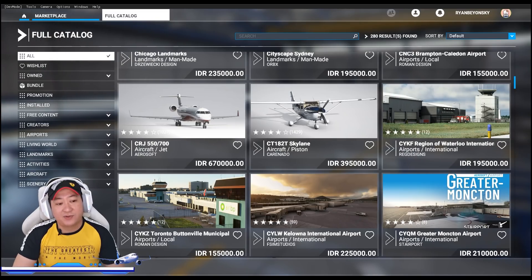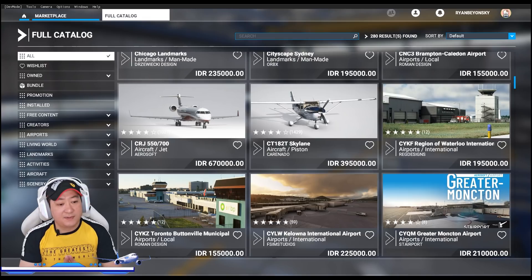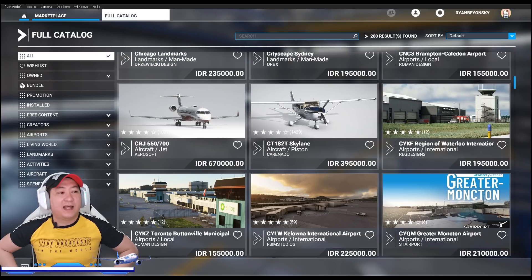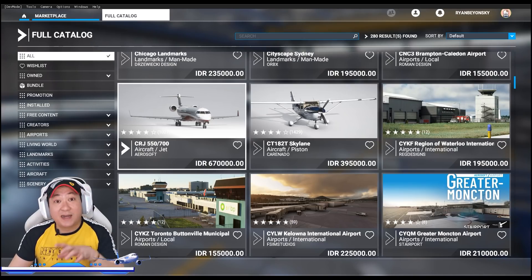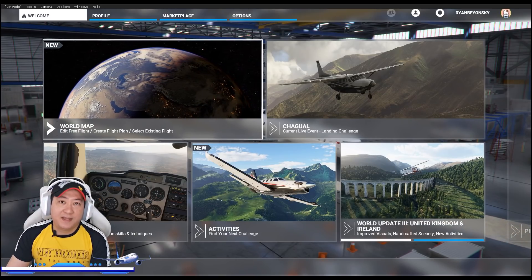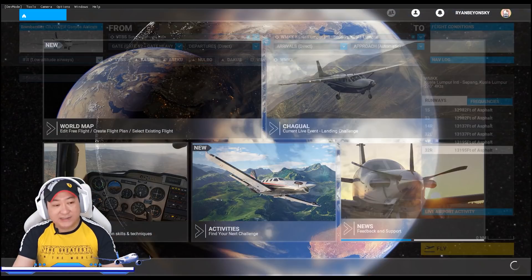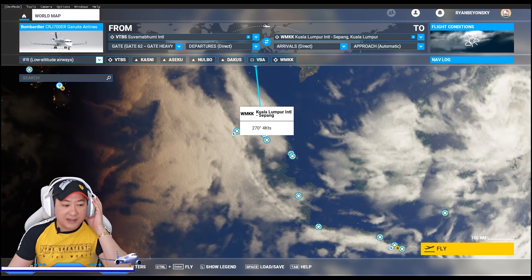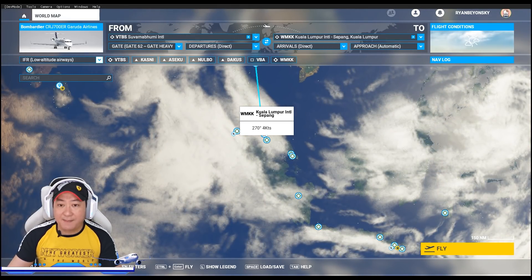Game-nya aja Rp 700.000–800.000, pesawatnya satu hampir Rp 700.000. Untuk CRJ 550 dan 700, harganya Rp 670.000 — lumayan banget. Tapi nggak apa-apa buat para subscriber tersinta, kita akan bersenang-senang dengan pesawat CRJ 550 atau 700. Hari ini kita mainkan yang seri 700, seri livery Garuda Indonesia. Kita akan langsung mulai perjalanan dari Thailand menuju Sepang, Kuala Lumpur, dan kita sudah aturkan untuk IFR-nya. Kita berangkatnya jam 8 pagi.